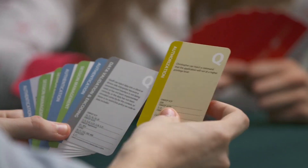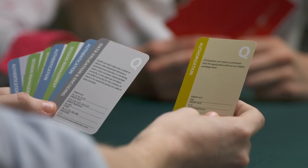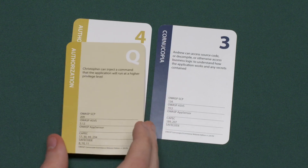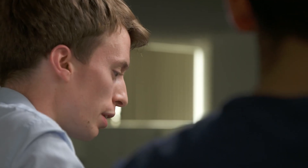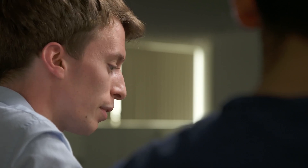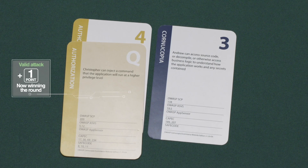I have the queen of authorization. The card says: 'Christopher can inject a command that the application will run at a higher privilege level.' This could refer to someone using the same account at the back end and at the fulfillment service. If we're using the same account, the fulfillment service has higher privileges, and that could potentially pose a threat. I think everything runs into the same user account on the back end, even though the file copies do. So I'm going to write down that we need to erase privileges for the fulfillment copy as late as possible.